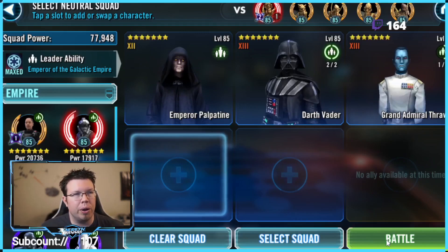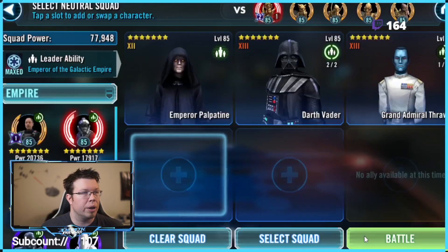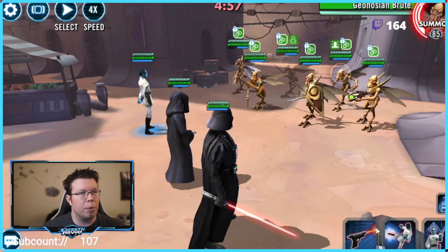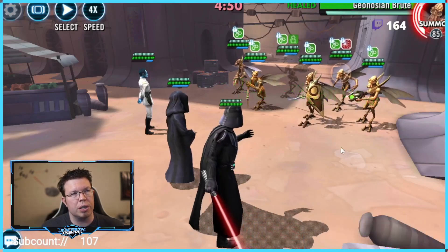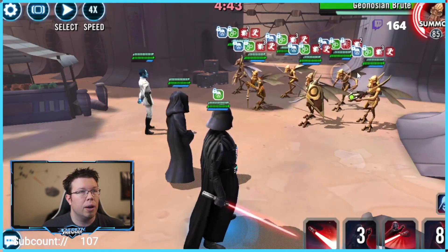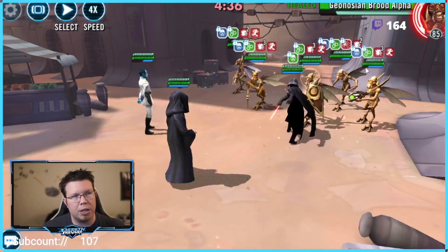Here it is — we want Thrawn to be fast. This is a Relic 3 Vader with only potency mods, and remember, this is after the nerf. First thing: we have Thrawn put Fracture on the Brute, so the Brute doesn't hit us back. This is important for a lot of reasons. Now we do Force Crush — it doesn't matter on who — but we get another turn, because we applied all those debuffs. Now we want to target that Spy if there are some debuffs and just take out Spy right away, because Spy's the biggest threat here. Spy will end our day pretty quick.